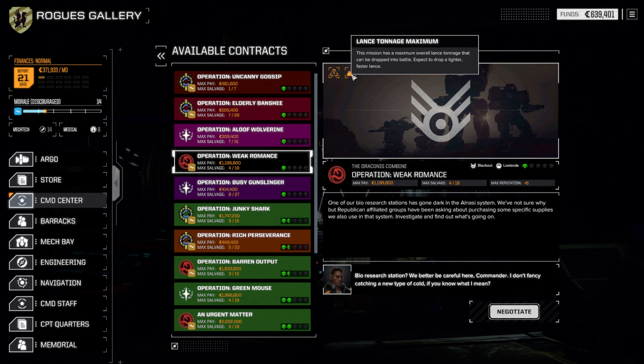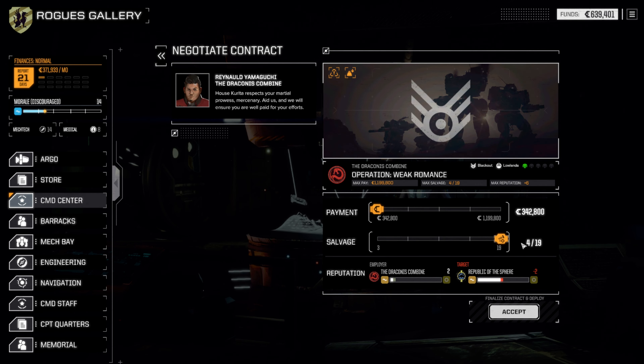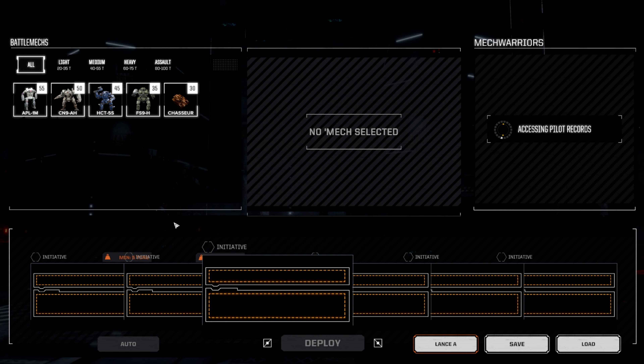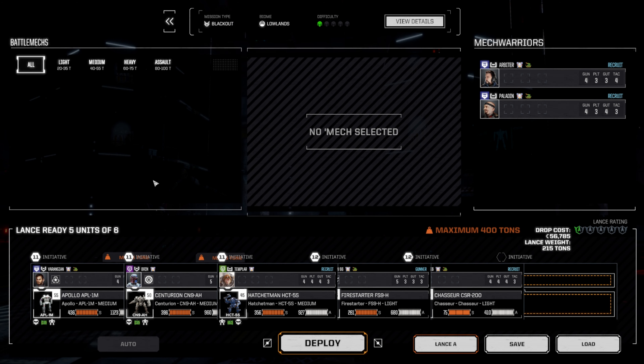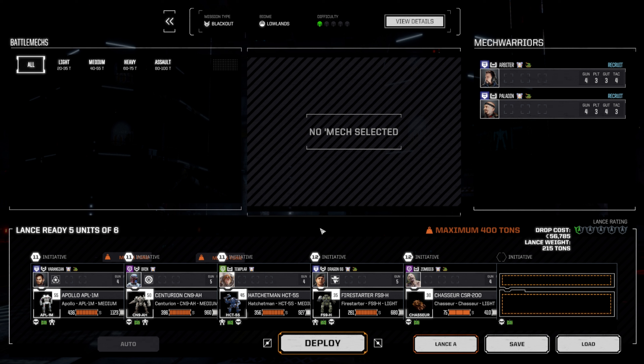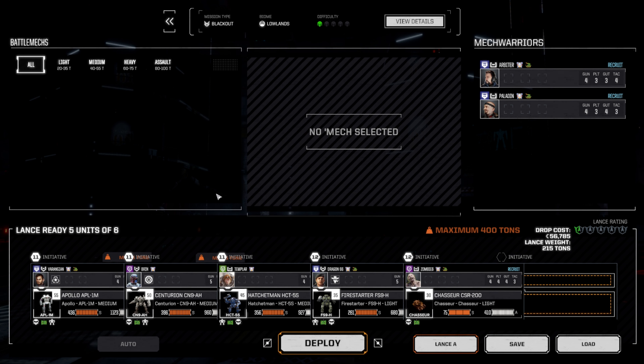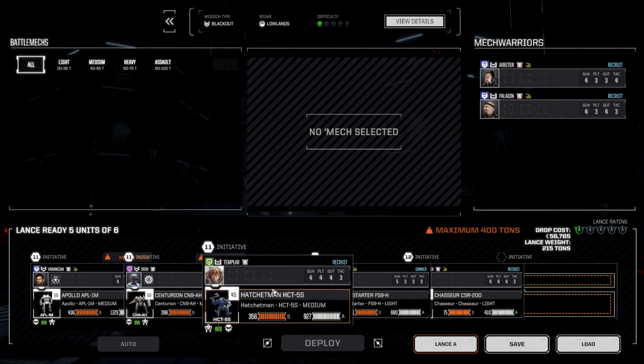What are we looking at? There is a max tonnage for the lance. Well, on the bright side, if we got to drop a smaller or lighter lance, we're probably right where we need to be. It is a maximum of 400 tons. Yeah, we're about half that. I'll say that's good. A minimum of 5 tons, and everything else is good. I think we'll go ahead and give that a shot and see exactly what happens.